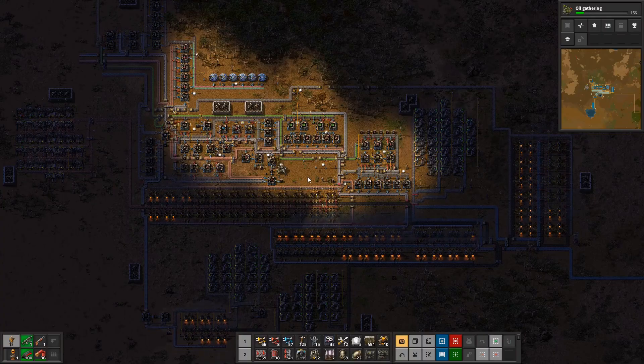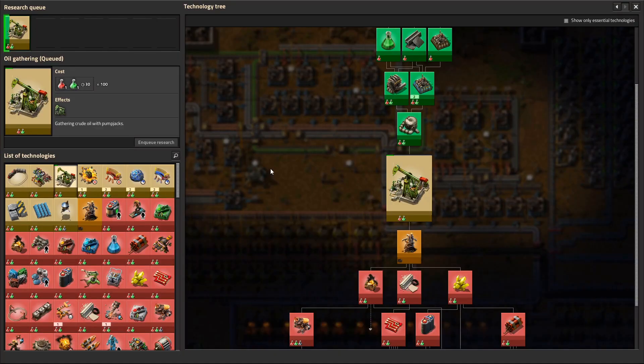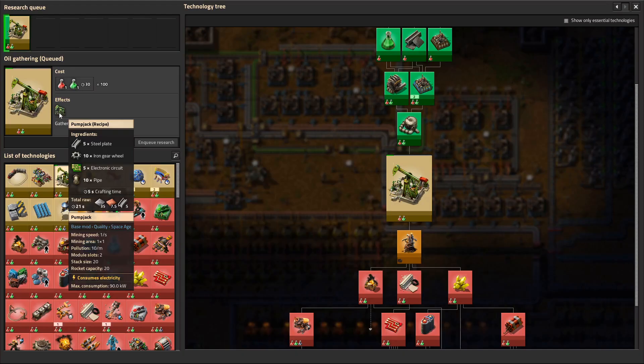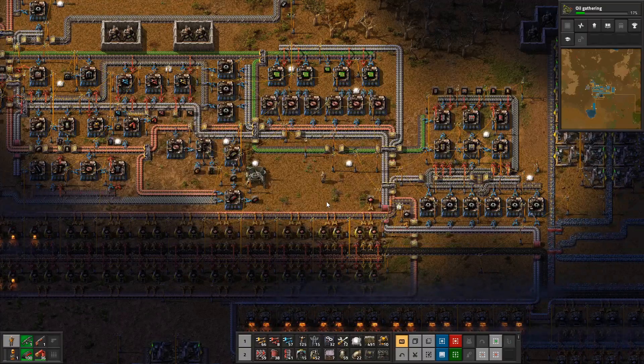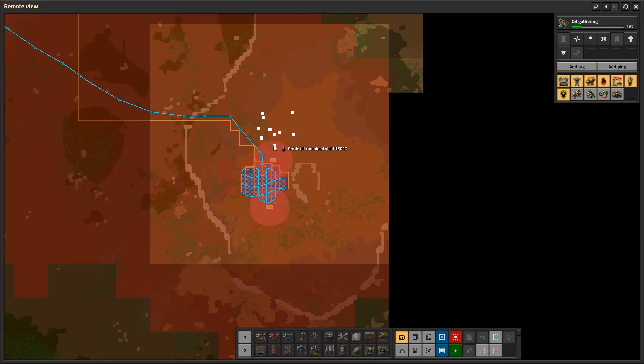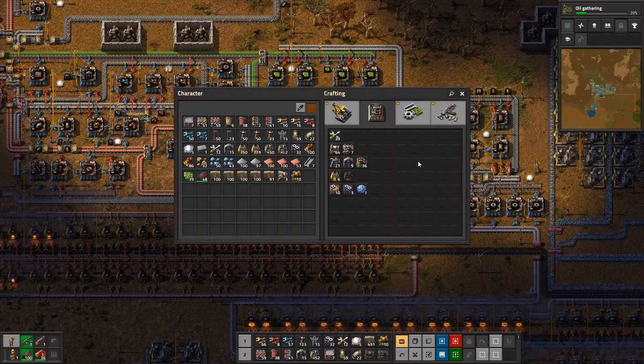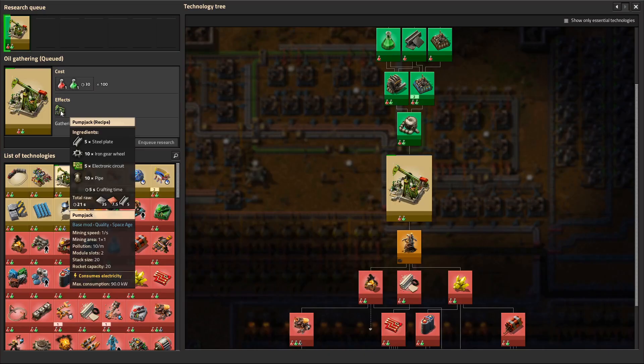Welcome back to Factorio Space Age. Oil gathering is researching, and that means oil. We need steel, gears, circuits, and pipes to make some pump jacks. I don't think we're really going to need to automate this at all — just grab a few of those things to make enough. We've got five spots here and like 15 total. We'll need 150 gears and pipes, and about 75 steel and circuits.